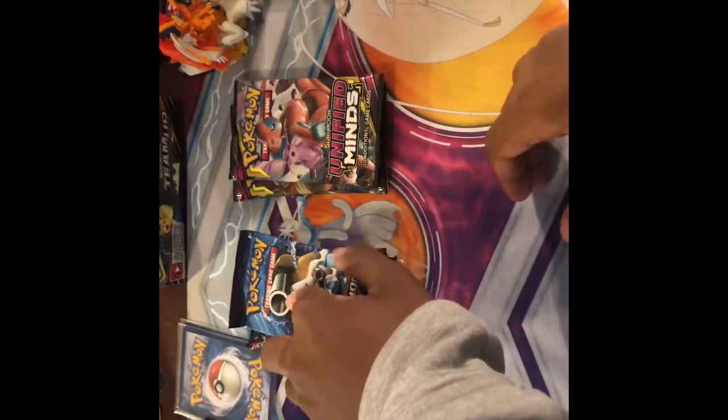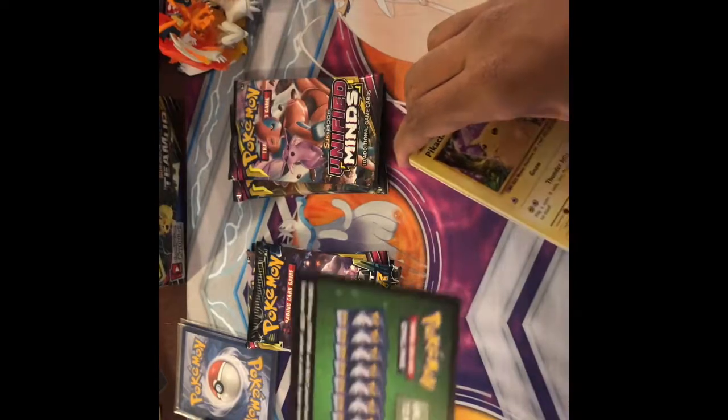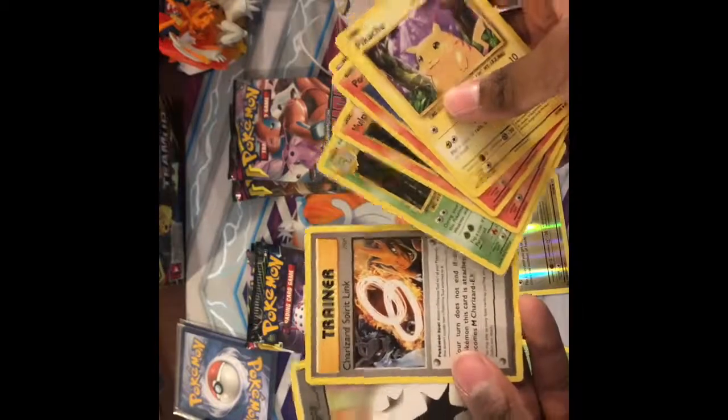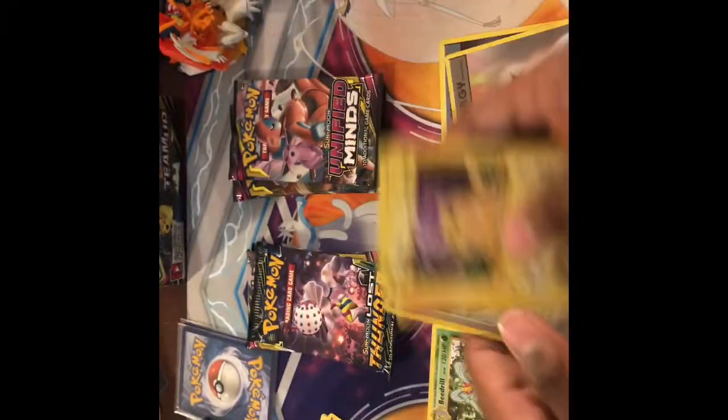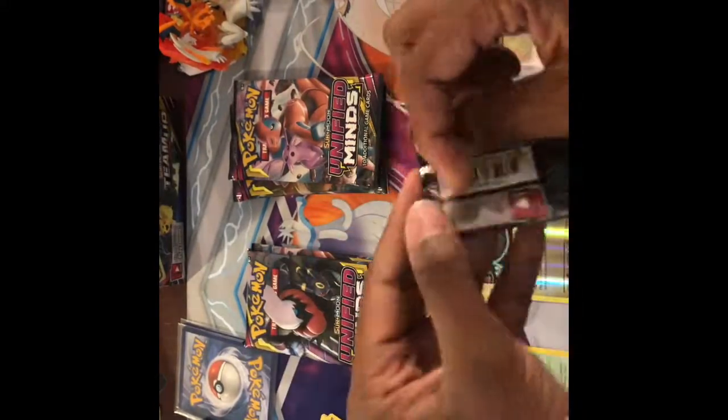I'm going to open up — there's Evolutions in here. I'll open up this side first. I'll show the code so I can go faster. A Charizard Spear Link and DCE — doesn't really matter anymore, out of rotation. Still cool. And still an energy.